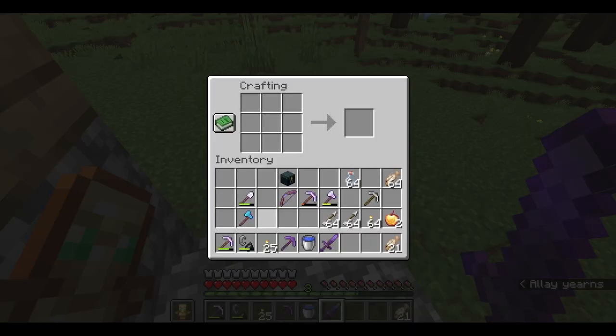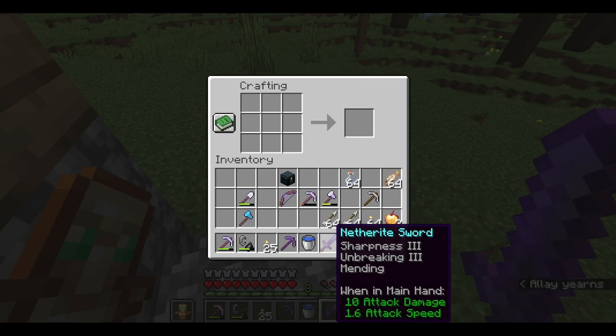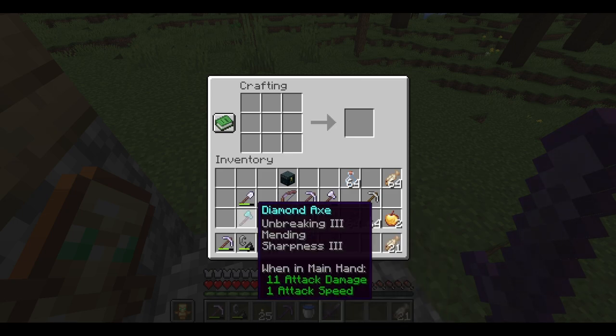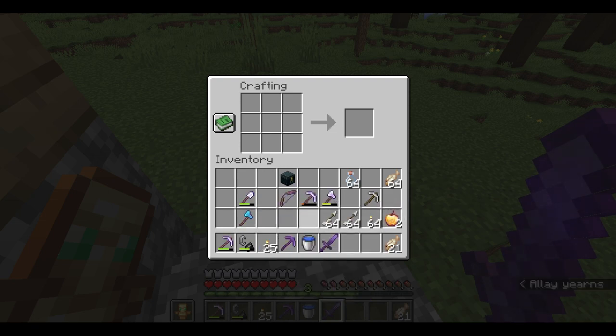I've gone ahead and made a few weapons that will surely be useful. I was originally going to use my sword, but that has 10 attack damage. I remembered that axes actually deal a little bit more damage than swords, so I made this diamond axe with Sharpness 3. Combined with a strength potion, I should have a good leg up on the Ender Dragon. I also made this bow and got a couple stacks of arrows. I brought a couple enchanted golden apples, and in my ender chest I'll have the potions, including some regen potions.